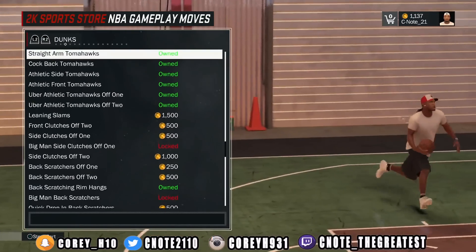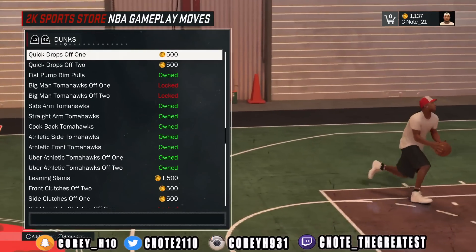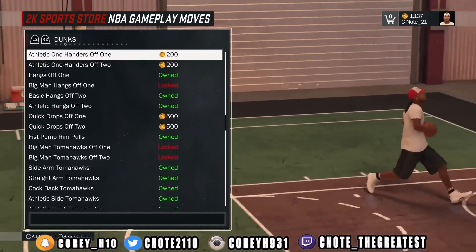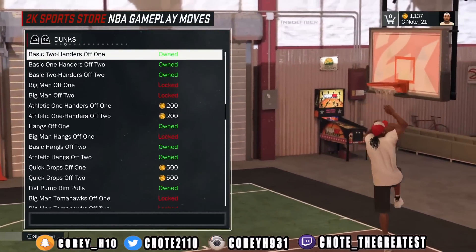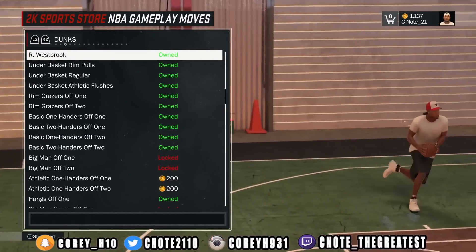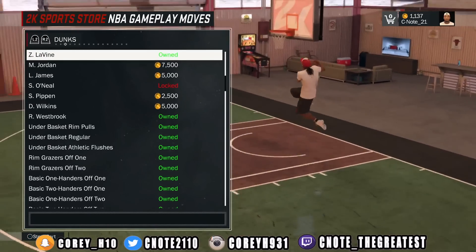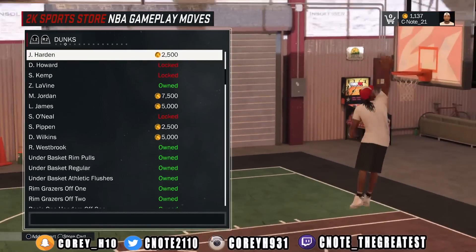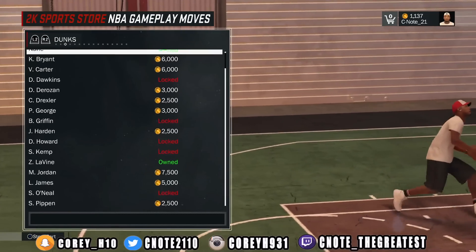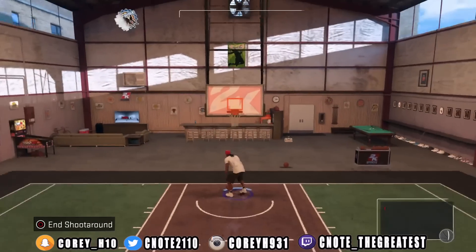These leaning dunk packages will get you that animation where you jump over your defender. For any animation, these are the dunk packages that will trigger almost every dunk animation possible. These contact dunk animations are lethal — I know you've seen a dude get dropped off a dunk and then get up holding his knee. You want to get those switcheroos, you want to get those under-the-basket rim pulls. The most important thing you really need are the contact dunk packages — the flashiest is contact dunk package 3, that's the one you pretty much need to do any of these animations.